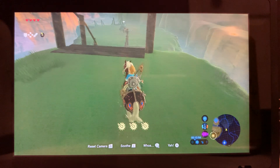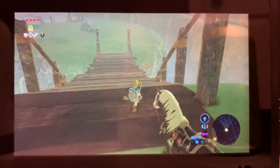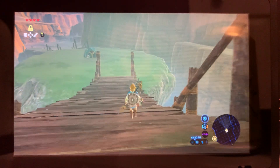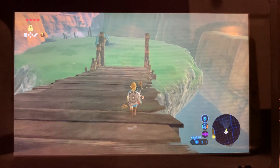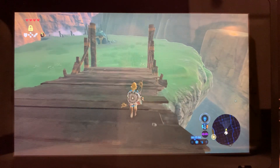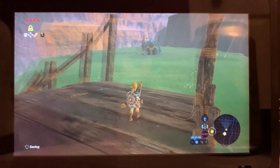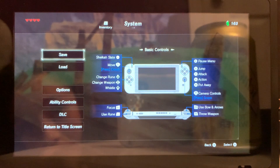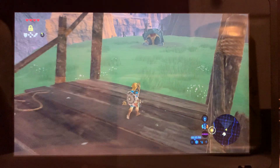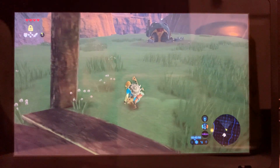Now there's a Hinox here. With this guy you just have to slowly, slowly sneak past. If you're a professional fighter and you've got good weapons you can fight this guy, but I'm not in the mood to fight Hinoxes right now, so I'm going to save just in case. Last time I tried this I just had to crouch and go around him — he didn't really notice me.